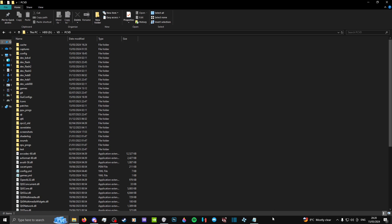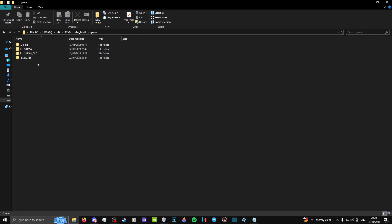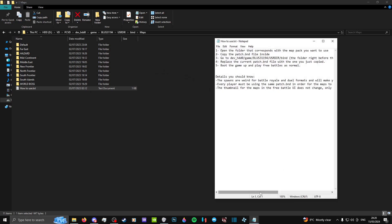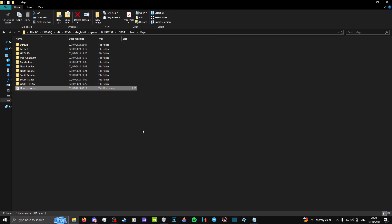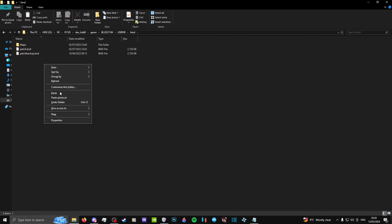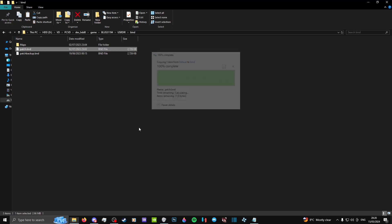To utilize the custom maps, all you need to do is head over to Dapp HDD0, GAME, navigate to the serial number of Armored Core Verdict Day, USRDIR, BIND, then maps, and here you will find the instructions. All you need to do is select the map pack that you want, open its folder, select the patch.bnd file, copy it, and then use it to replace the one in the bind folder, and there you go.